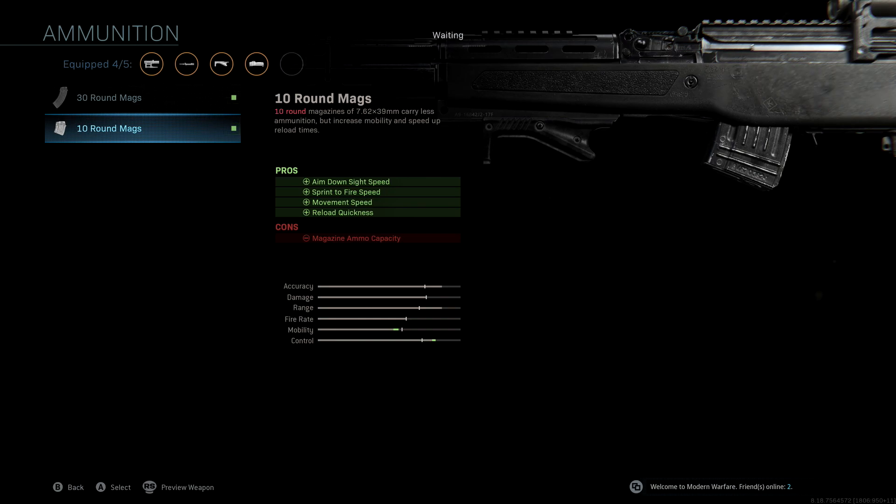Last but not least, the ammunition we're running is the 10 round mag. We're running this because the weapon is meant to be a sniper — we're not just spraying and praying, so we don't need extra ammunition. With this we're getting a ton of pros: aimed down sight speed, sprint to fire speed, movement speed, and reload quickness. The 10 round mag is a fantastic attachment for this weapon specifically if you're using it as a sniper. If you're trying to run and gun, it's probably not worth it since 10 rounds isn't a lot, but for this class setup it's really good.